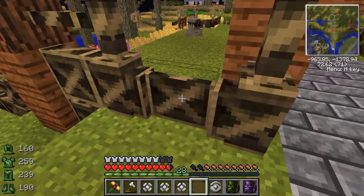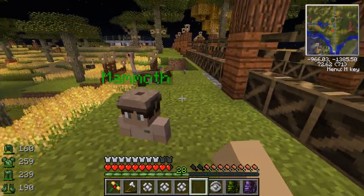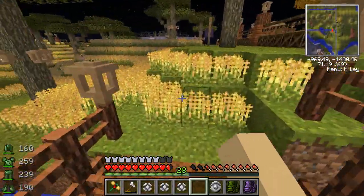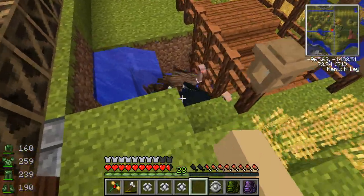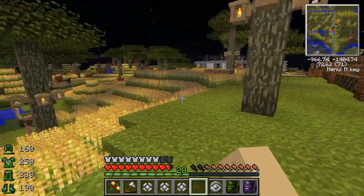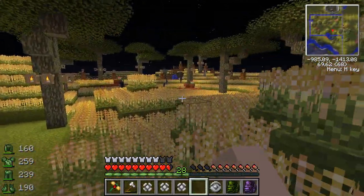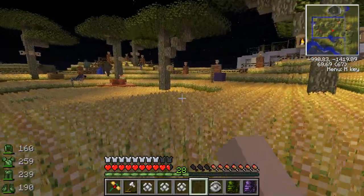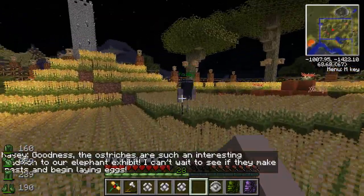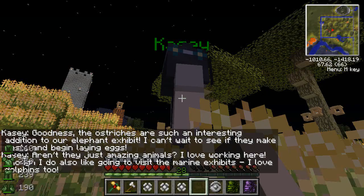This is our multi-species exhibit — with mammoth! I think he still needs help. Oh, and I love that we built this little bridge here, except the ostriches get stuck. Oh, they can get out — I just watched one get out! But this is the multi-species exhibit where we keep the zebra, elephants, and ostriches. We need to make it much, much bigger. Hey Casey, how you doing?